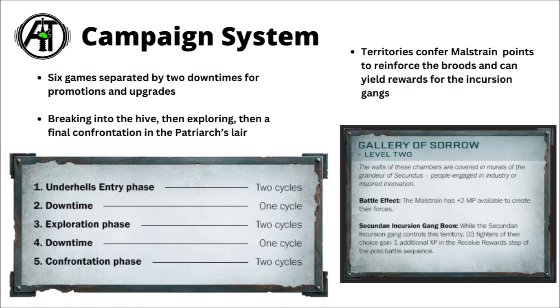The general idea for the campaign system is that the person taking command of the incursion gang will basically fight their way through six missions — basically three sets of two missions. One is called the Underhells Entry Phase as they break their way into Hive Secundus, then a bit of downtime to unlock upgrades and promote their warriors, then an exploration phase with mid-tier missions against an increased threat, one more downtime, then a sort of end-game confrontation phase venturing into the very heart of the Patriarch's Lair, facing the strongest threats the Maelstrains have to throw at them. Apparently if your warriors fall in battle, it will be permadeath on the side of the Incursion Party, so quite high stakes — you need to make sure you're achieving the earlier missions while being very careful with their lives.